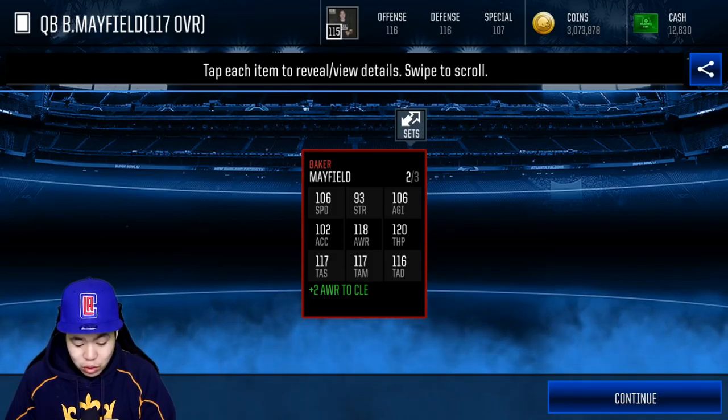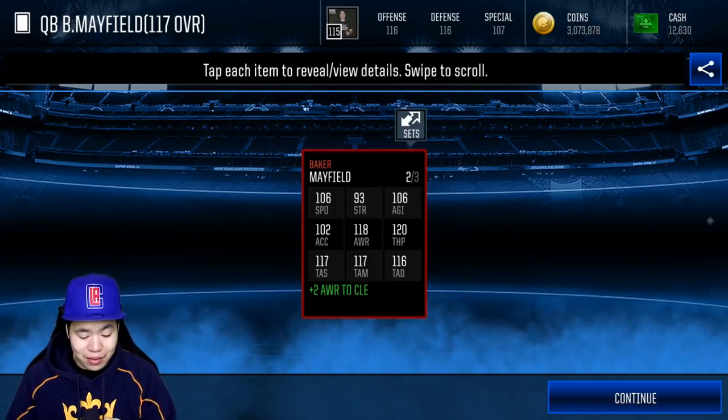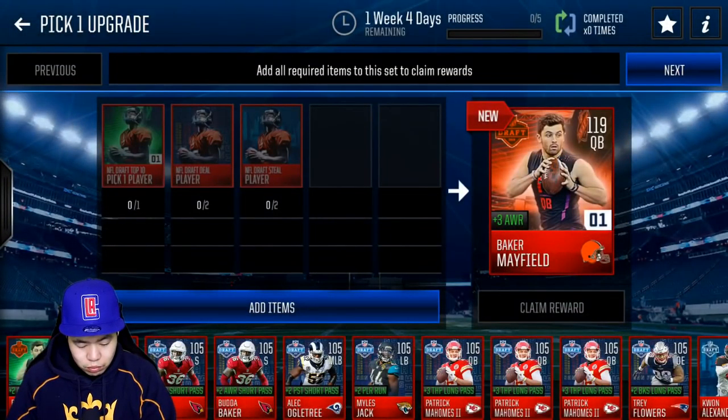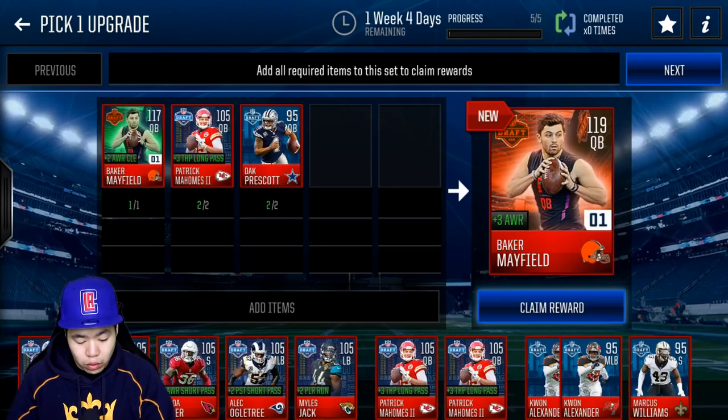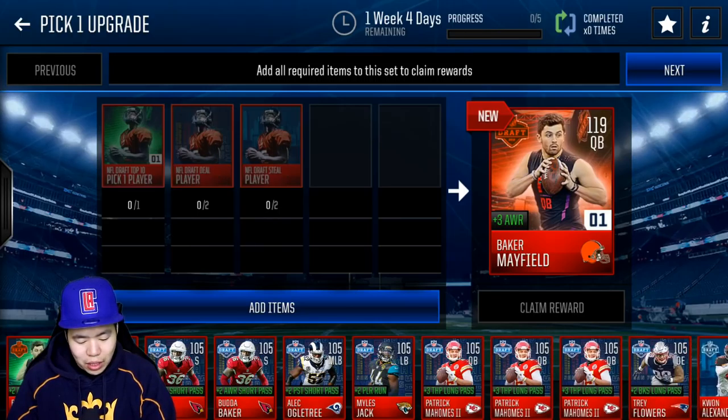Baker Mayfield has 106 speed, 106 agility, 120 throw power, 117 mid, short, and deep. That's going to be really cool. To make the 119, you throw in Baker Mayfield, 290 overalls, and 210 overall, and then you will be able to get the Baker Mayfield. So we're actually going to collect them just because.